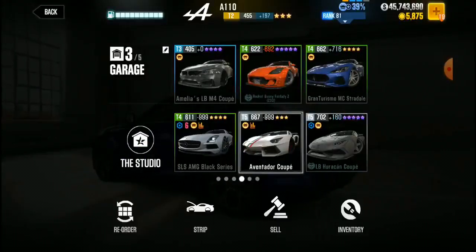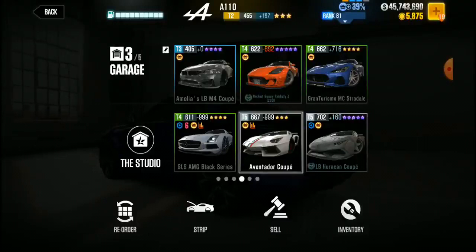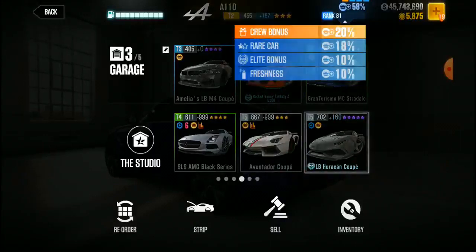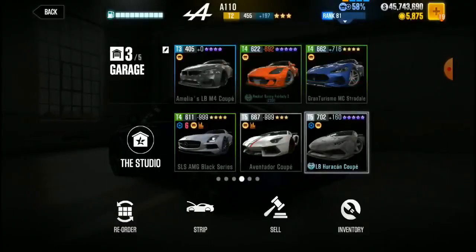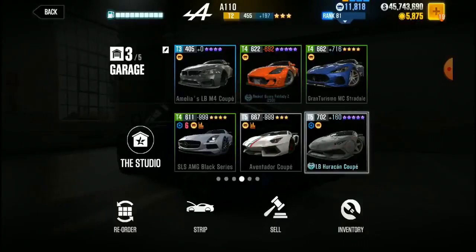But this LB Huracan is definitely faster than this Ventura. I'm going to slow roll on upgrading this car — it's at 7.02. The reason why I even started to upgrade this car is because I wanted to get the Elite Bonus. It's 58% — I have the Elite Bonus. After I won this car, I did some research and it's faster than my Ventura Coupe, and it's a 5-star purple car which gives you extra RP.